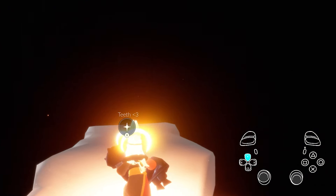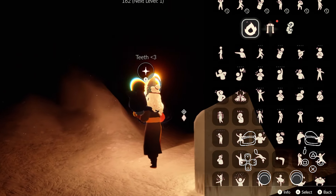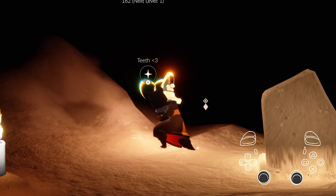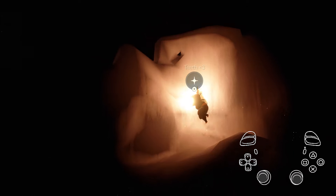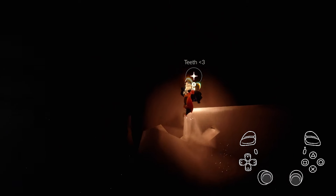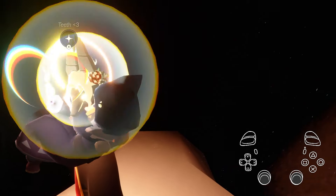Go through the trial normally up until the second checkpoint. Instead of continuing forward, take a right here and start scaling this geometry. This part is pretty difficult solo without a light source — you'll burn out very quickly — but you have just enough to scale this wall.